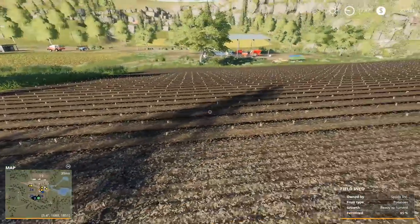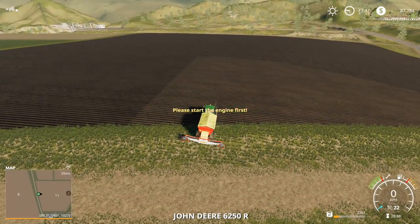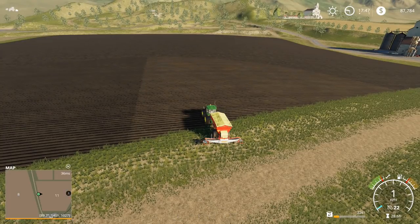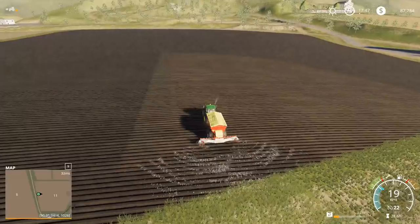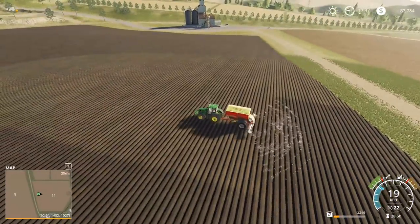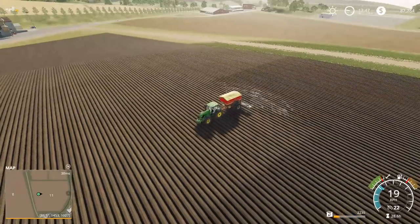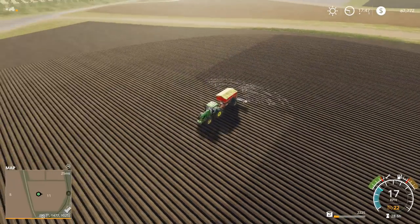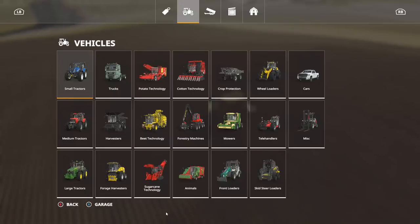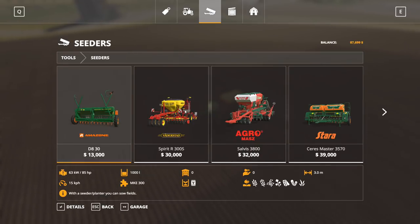His fields aren't crazy enormous like ours are. I'm just in the middle of a contract here, just trying to finish up this field. The reason why I'm trying to make a little bit of extra money is because we have $87,000, which means we're pretty close to a seeder right now. So last time we bought a cultivator and this time we're gonna buy a seeder.